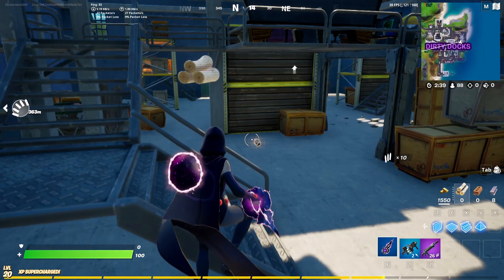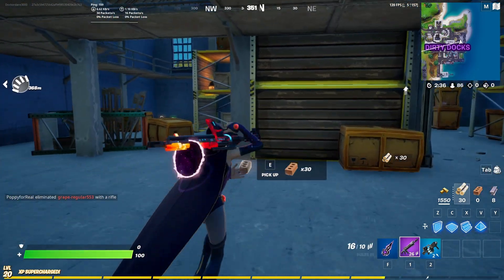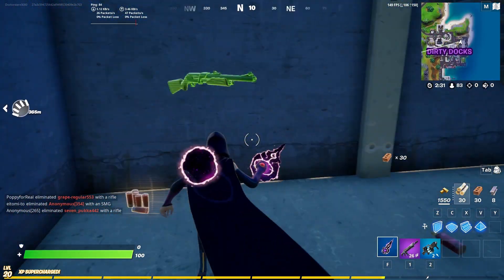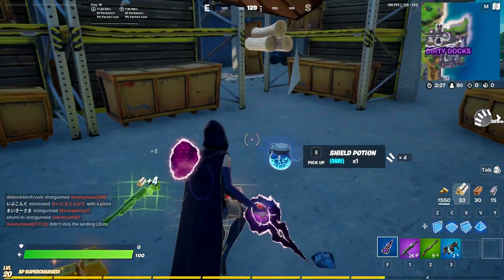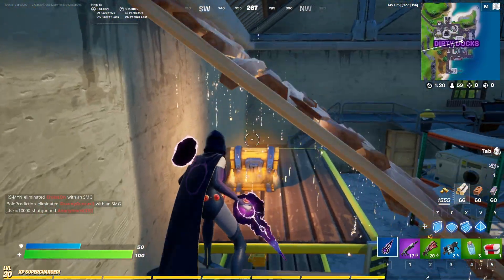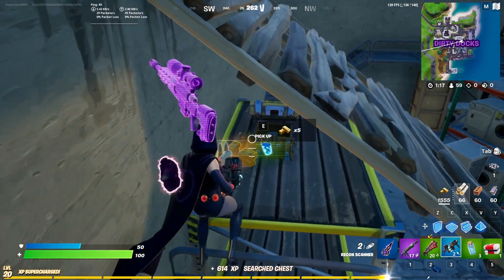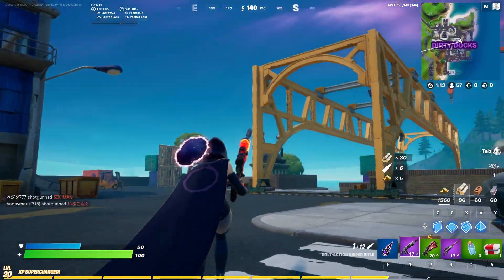Bro, I get a pulse rifle - a purple pulse rifle while doing this video. That's great, I mean that's sad. Okay let's just focus on getting the ray gun. What, a gold pump? Bro I just got a purple sniper, are you kidding me? I mean we're just picking up equipment for now, but I'll focus on the ray gun guys.